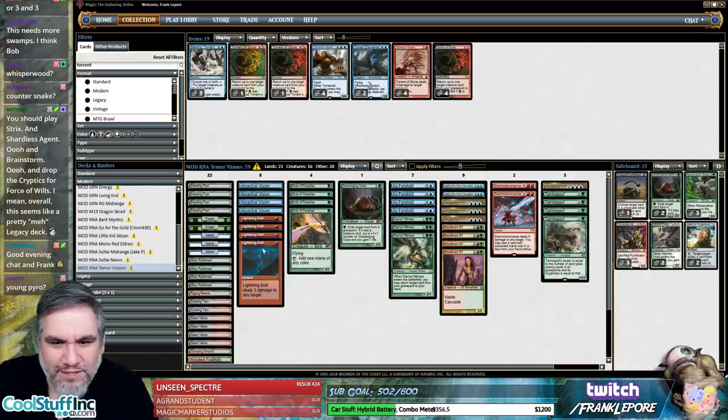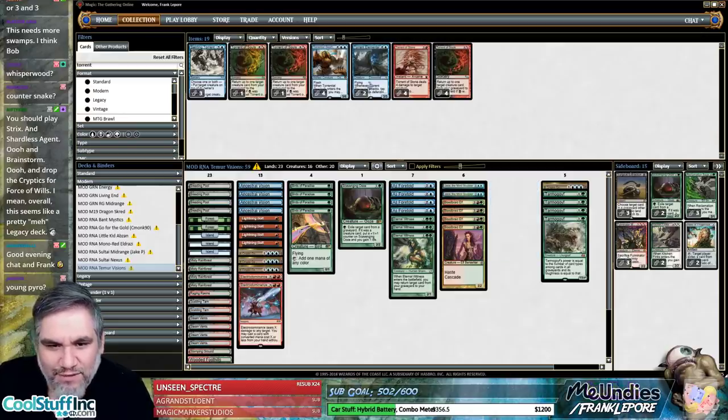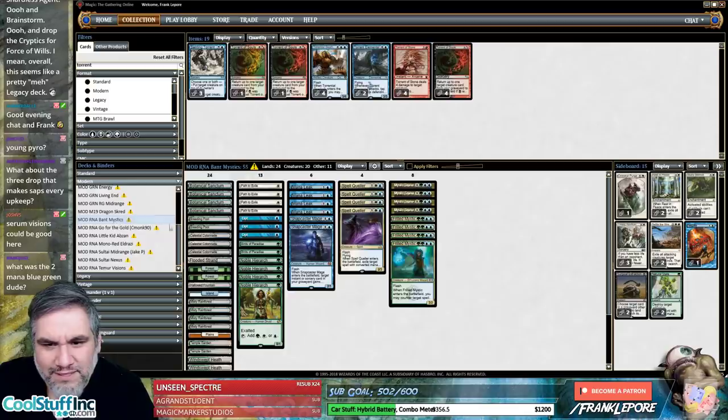Our spells for Young Pyromancer are not ideal — we have about six to thirteen spells, which is not a lot for Young Pyromancer. What's a good two-drop reference point? Tarmogoyf, Snapcaster. Bant Mystics, Mana Leak — you don't want to hit that with Bloodbraid Elf. Coiling Oracle and Gros Spiral are my go-to's right now.